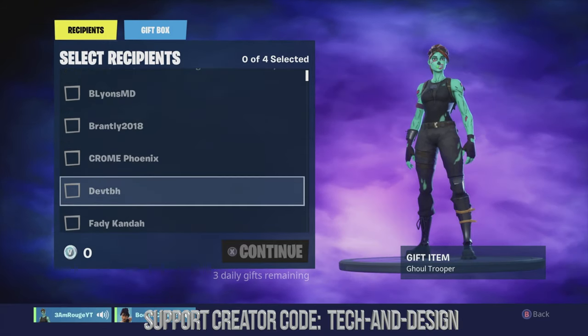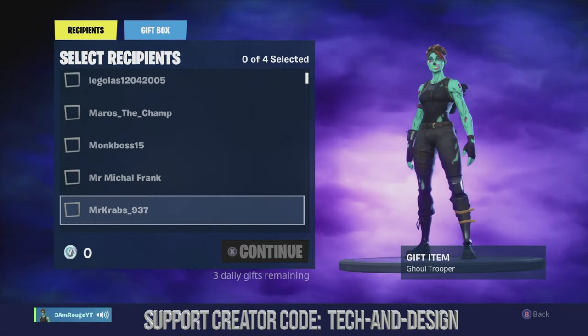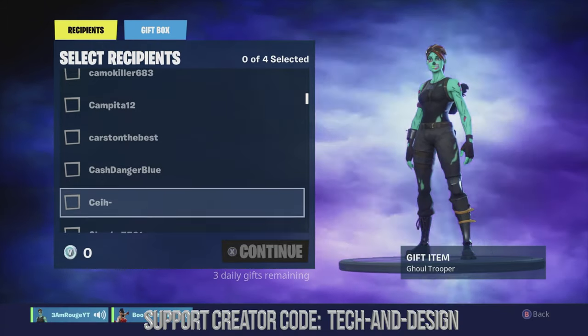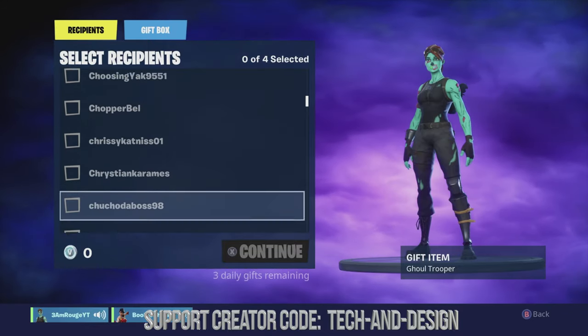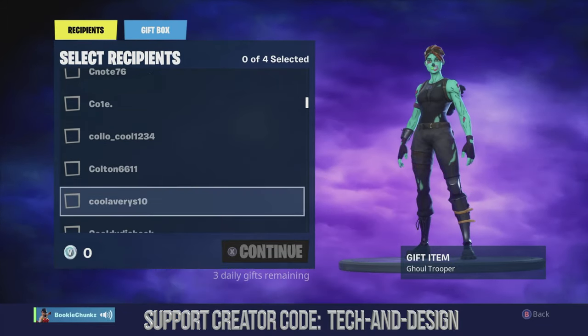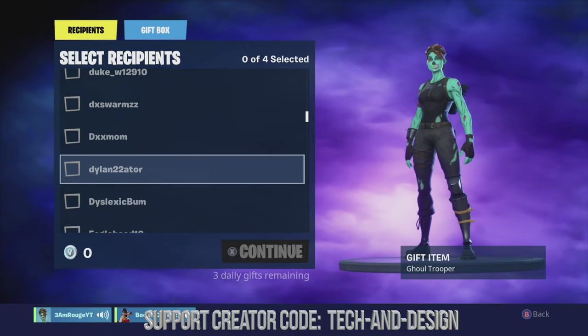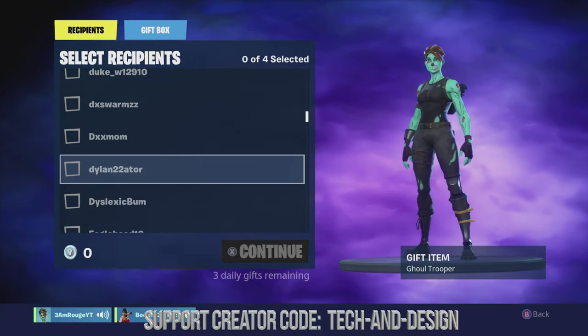We're gonna pick Dylan because he wants Dylan to get this skin. Since Dylan's not online, I have to scroll all the way down in order to see his name — if he was online it would be a lot faster. There we go, there's Dylan — Dylanator — so he's gonna get this skin.